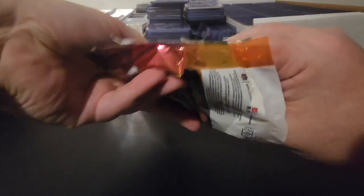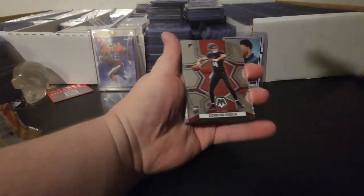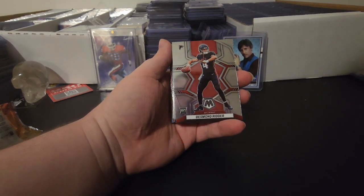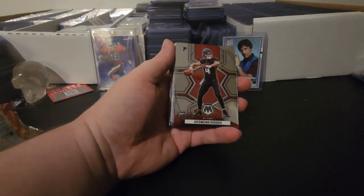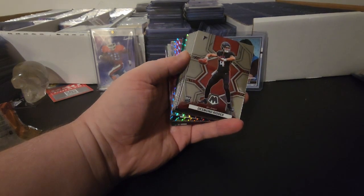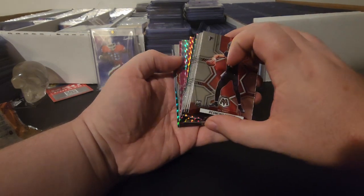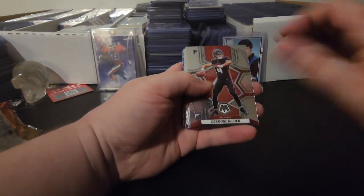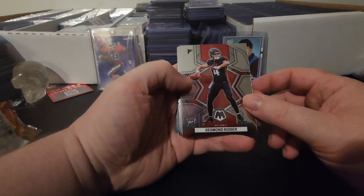We've got a Kid Reporter card on the back, and in the front we've got Desmond Ritter and the Atlanta Falcons. So Ritter is going to be getting a plus two since he's a rookie in base. We've got some shiny stuff in the back there too. So Desmond Ritter and the Falcons is what we're going to be using here.